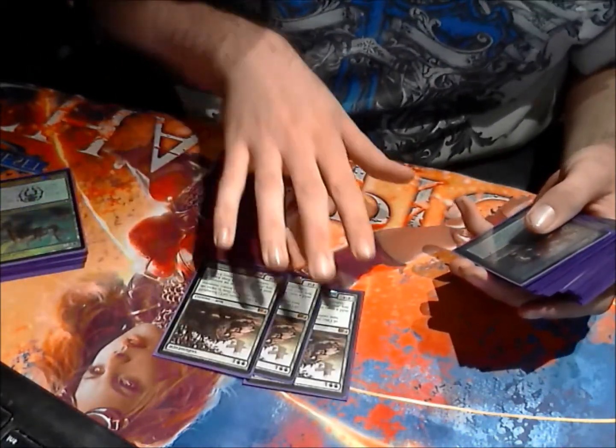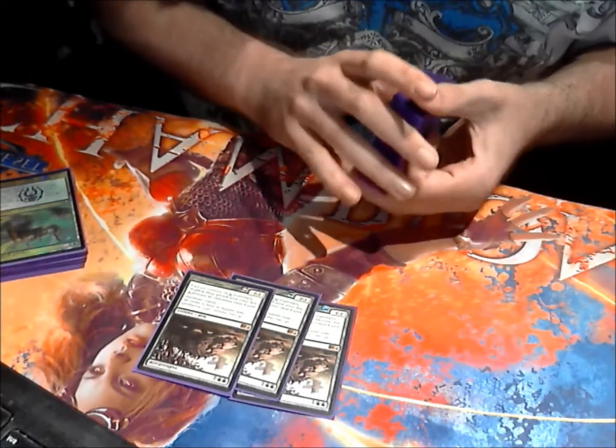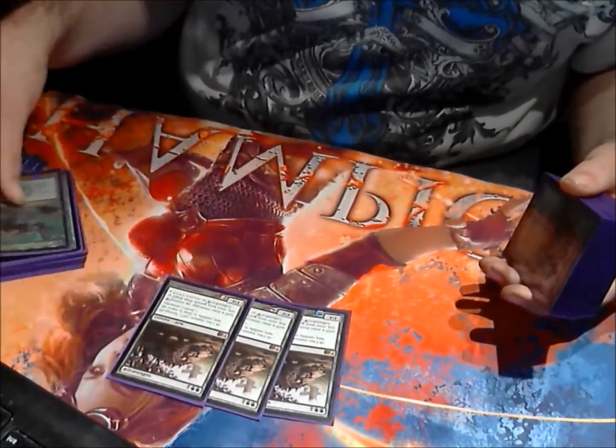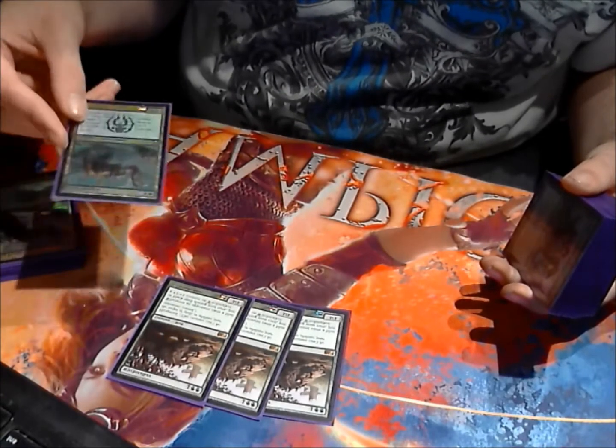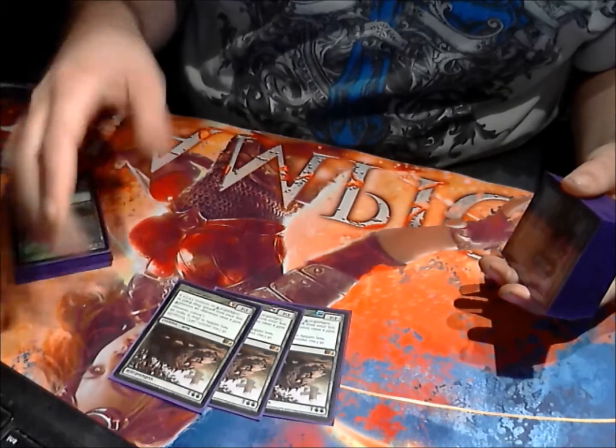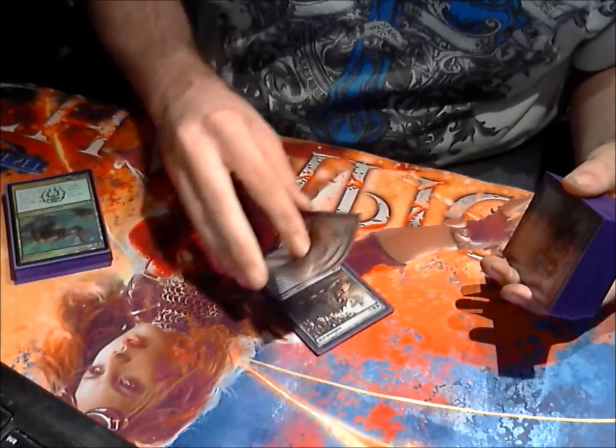Triple Witchstalker. I'm expecting Blue-Black and Esper to be really popular. A hexproof 3/3 is really hard to kill — some things like Searing Spear or Murder can hit other creatures, but not this one. Also, if they try to do anything fancy on your turn, it becomes a 4/4 and then a 5/5, and that's really hard to beat.